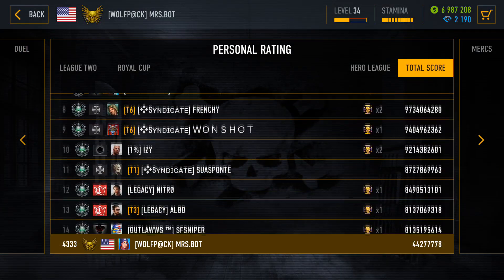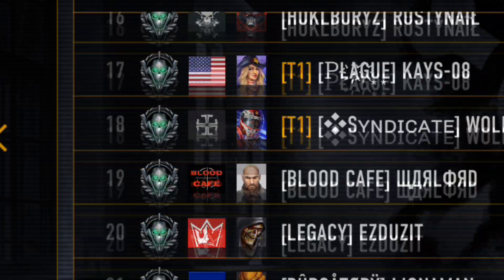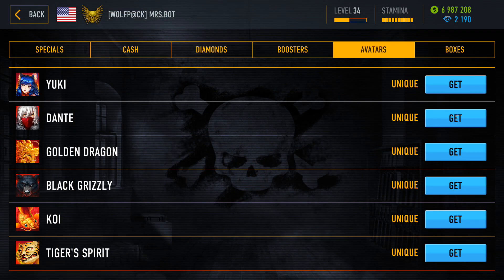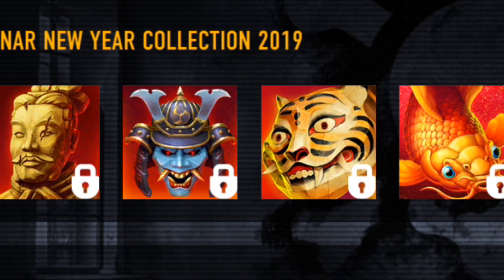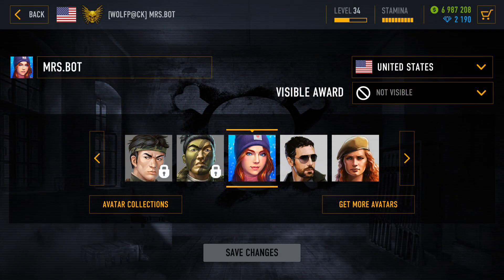As you might know already, there are many custom avatars in Sniper Arena. You can get those during special events, typically in mystery boxes. When an avatar can be found in the mystery boxes, it is displayed in the Game Shop avatars tab. In 2019 the avatar collection feature was introduced. Each avatar collection is made of eight different avatars with matching backgrounds. You can find all the available collections in your profile settings in the avatar collections window.